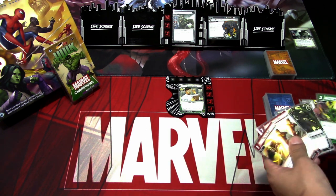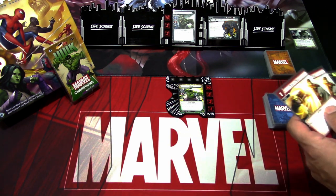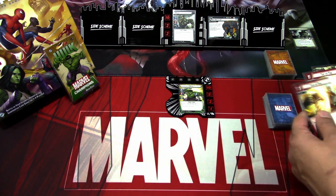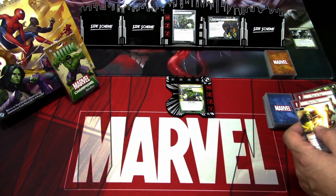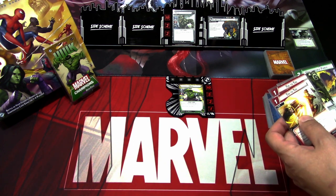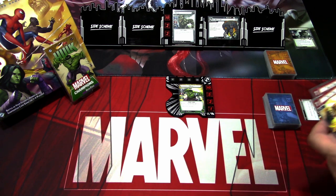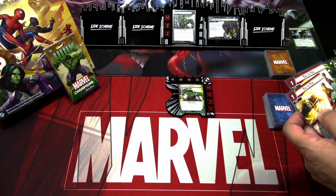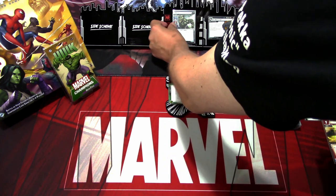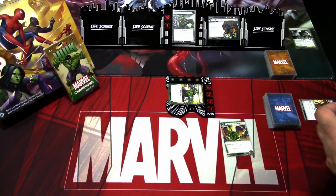Nothing to build, so we just flip to Hulk. This is a tough choice — these are mental resources. We can't really play Crushing Blow, but let's see what happens. Hulk attacks for three. Then we use Unstoppable Force, playing it with strength.